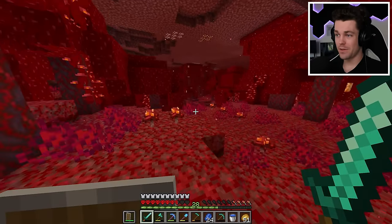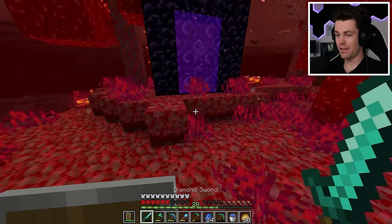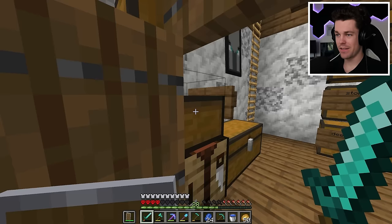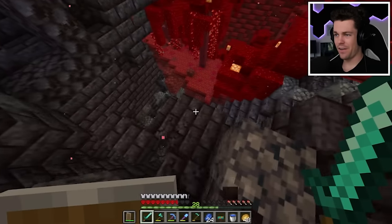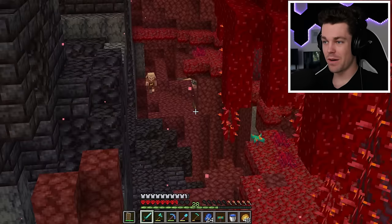If you remember from last episode, I had a chest full of items over by that bastion that I found. But first, I need to go home real quick - it's way too dangerous in here - and I'm going to need to grab my gold helmet. That's going to make things so much safer. So now we can head back through and go find that bastion. I found it, but there's no saddles in here.